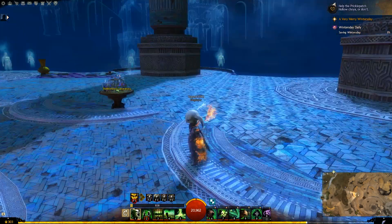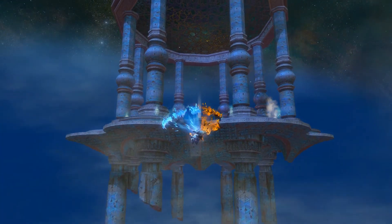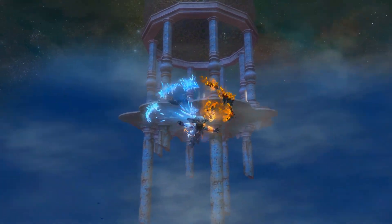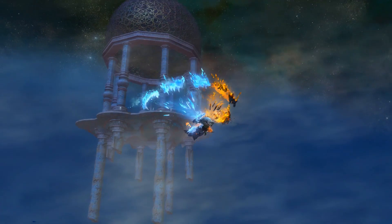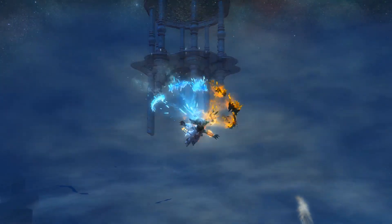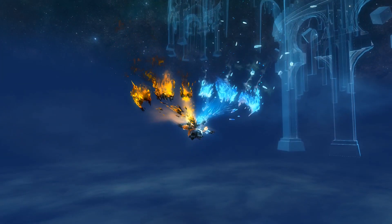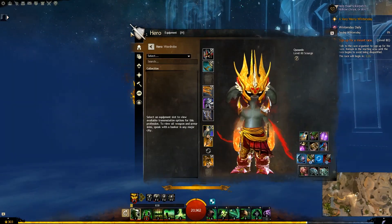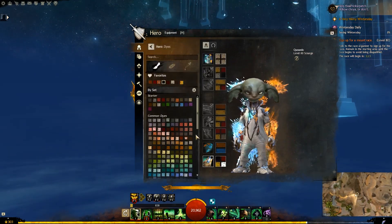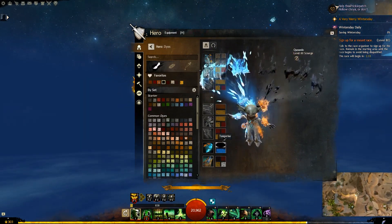Let's have a look at the glider. Oh, that's kind of cool — it's a lot bigger than I would have thought. And that's the default dyes of course. So let's check out the dye colors. I believe it's just two: one for fire, one for ice. The top one is for fire and the bottom one is for ice.